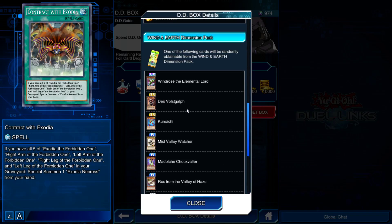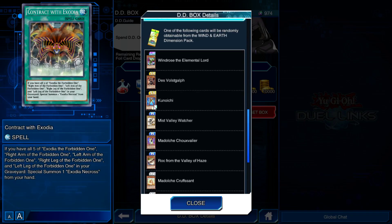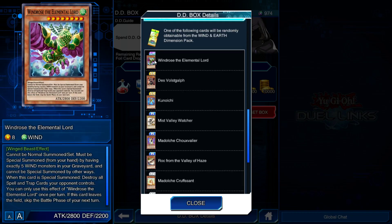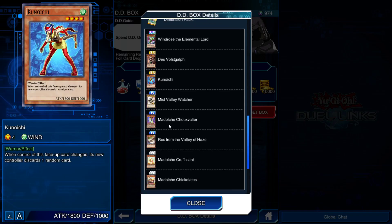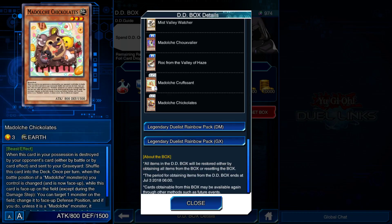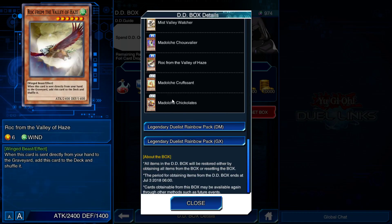So the Wind and Earth Dimension Pack — you've got Elemental Lords. If you didn't get Windrose, I've only got one of those so now I can maybe try and get two. We've got Rin, Del Solscap, Kanochi, Mist Valley Watcher, Medulce Chickalets, and Medulce Crescent.